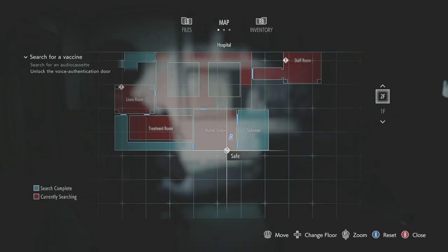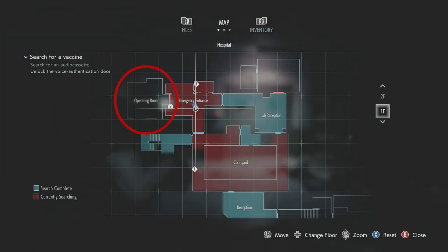The safe is found in the nurse's station on the second floor of the hospital. The combination is found in the operating room on the first floor.